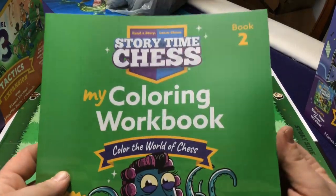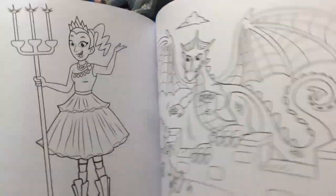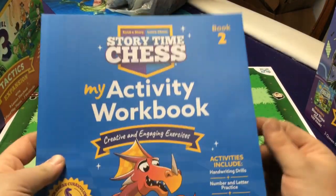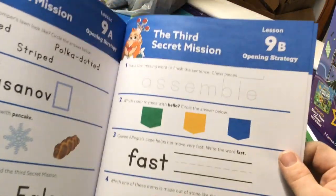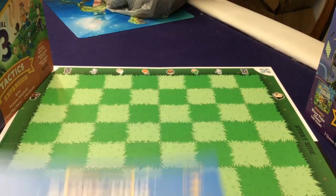The other two books are aimed a bit more at kids. We have the coloring workbook, which just has a story that you can color pictures to — a neat little thing to have. Then the activity workbook has more basic learning stuff like spelling, drawing lines, and filling in blanks — nothing that directly has to do with chess, it just has chess-themed names, and some of them aren't even always chess-themed. That's book number two.